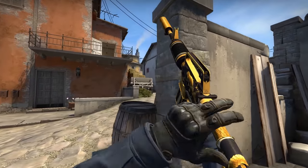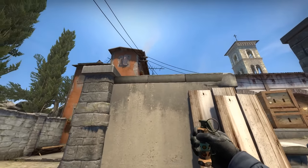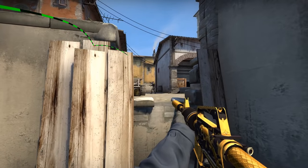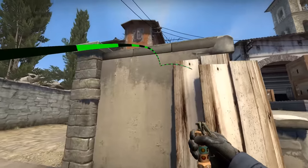You can also throw a convenient pop flash on the door of A balcony that will bounce off to Short. If you want to throw this safely, move forwards until the roof disappears, then throw it on the line. It's effective and can also confuse the guys on Short because it's being thrown towards Apps.